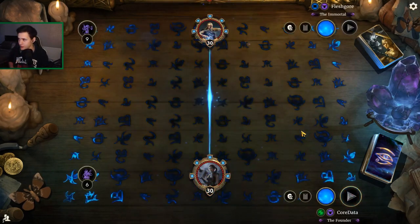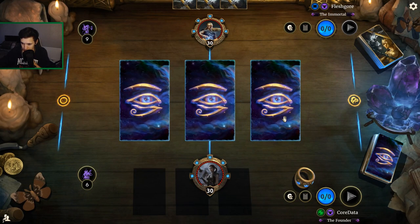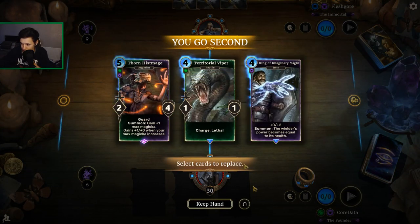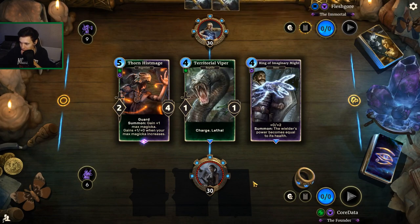Up against Fleshgore on Sorcerer — probably Midrange Sorcerer. Mid Sorcerer is kind of threatening: a lot of wards to blank the Territorial Vipers, which is our main source of removal.